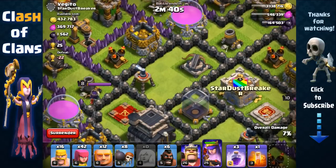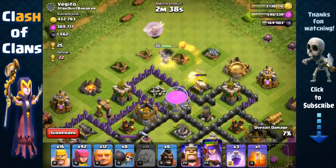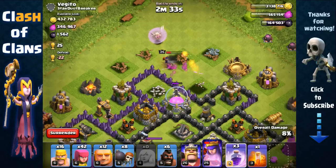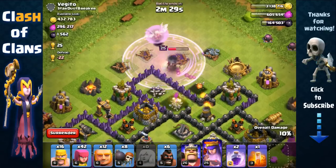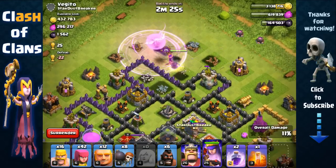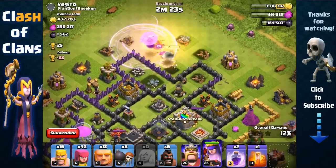She's getting targeted by multiple point defenses — two Archer Towers. Should we use a rage spell? Yeah, we're gonna have to use a rage spell here to bring her back to life. She should be able to take out the Archer Tower and then go for the mortar.